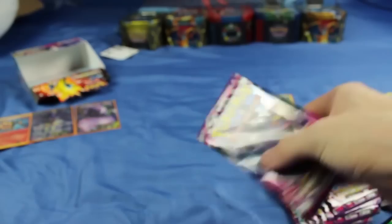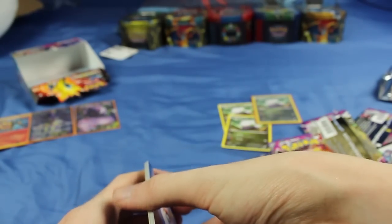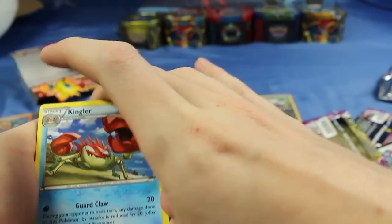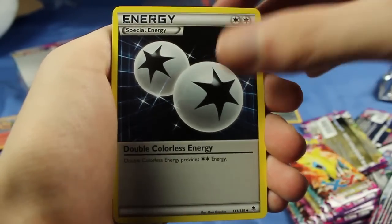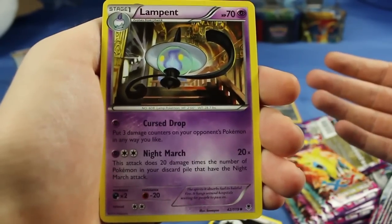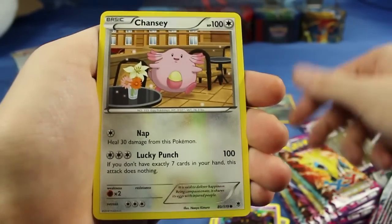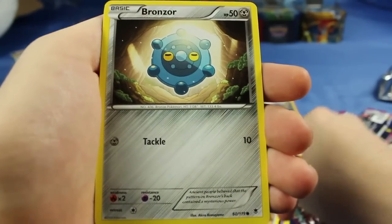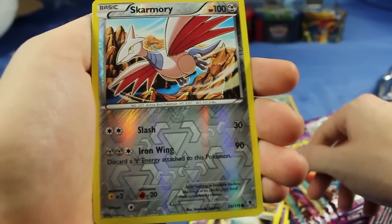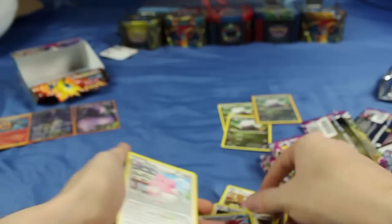I'm going to start off with a Mega Gengar pack right here. It's kind of strange to me that Skarmory in this set is a common — Skarmory always felt like something that should be a rare, but I think there is a Skarmory EX in one of the sets. Here we have a Kingler, Double Colorless Energy, Lampent. We have Skarmory, Pumpkaboo, a Chansey, Moona, and Bronzor. Two Skarmories in one pack, including a Reverse Holo, as well as Blissey. So we got Chansey and Blissey, as well as two Skarmories in this pack — kind of an interesting one.